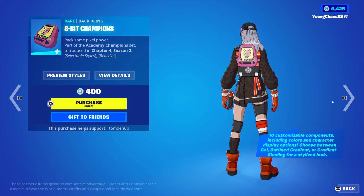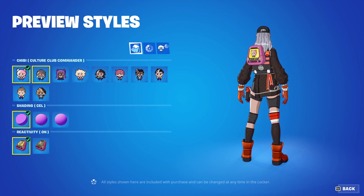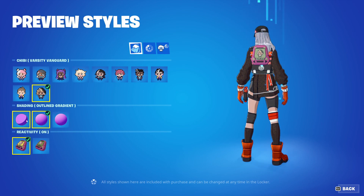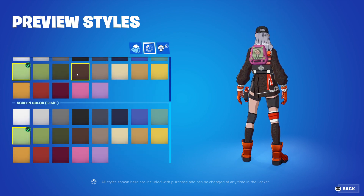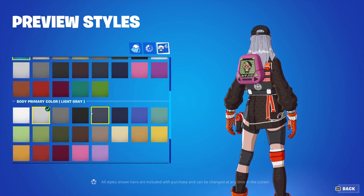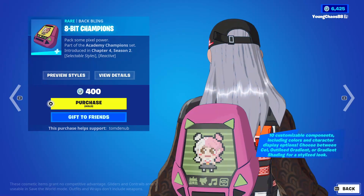The 8-Bit Champions is a rare grappling item, only 400 V-Bucks, and it's reactive to your gameplay somehow. There are tons of styles you can choose from — we have a little chibi figure, and I believe this covers all 10, one for every skin that's out. You're also able to apply cell shading or other shading, and you can toggle the reactivity on and off. You can change the backpack color, the tabs color, the screen color, the hair primary color, the secondary color, and the body primary and secondary colors — great customization for those tiny pixels.